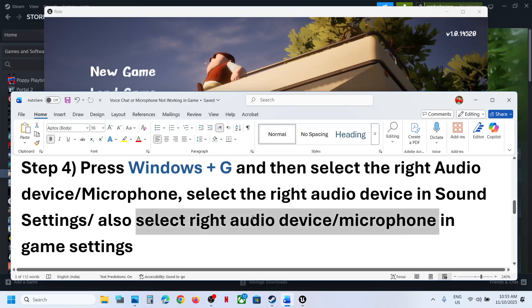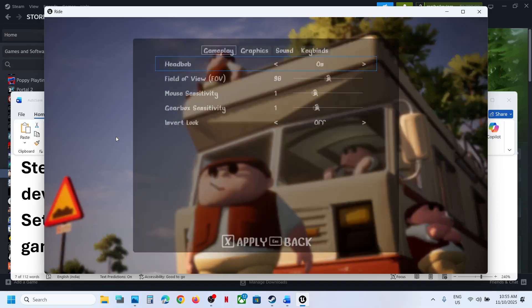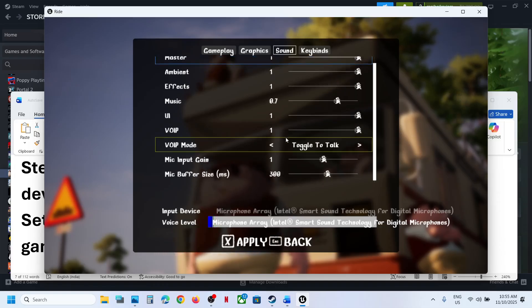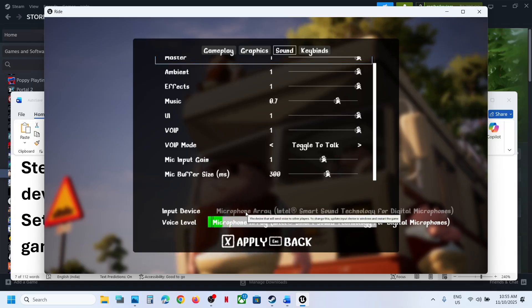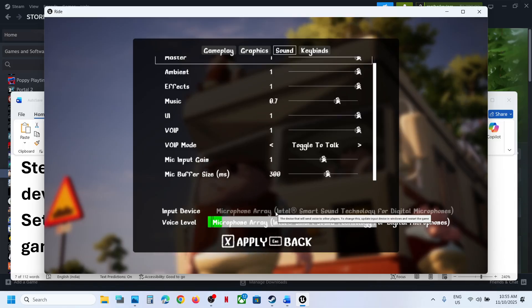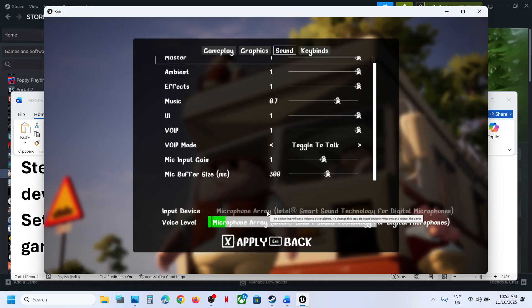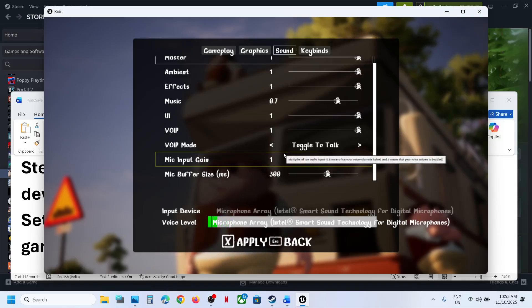If still not working, the next step is to select the right audio device or microphone in the game settings as well. Go to game Options, then go to Sound. Here you can see Input Device — if you have multiple microphones, you may see an option to select the right one. In my case it's grayed out since I only have one microphone, but if it is highlighted you can select the microphone you want.